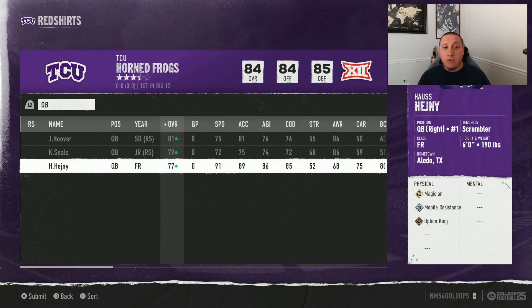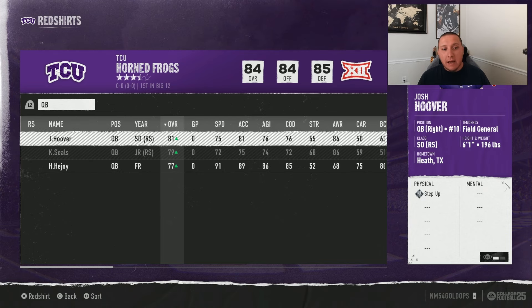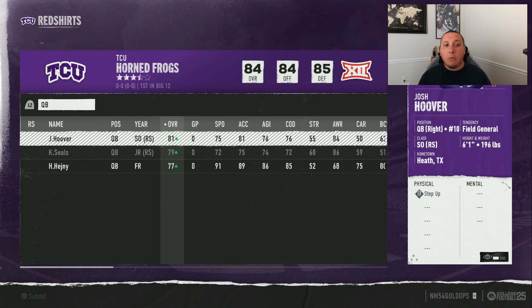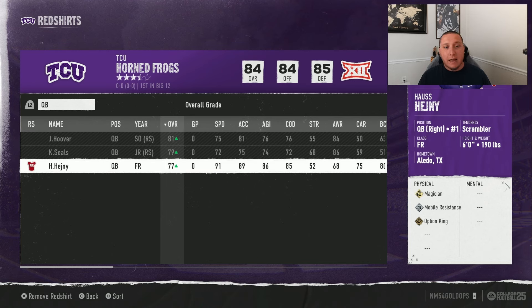If I don't red shirt him now I may potentially waste that season. If you red shirt a player you essentially get five years of progression, whereas if you don't red shirt you get four years maximum. You get an extra year of them sitting the bench and progressing in the off season — that's really the key. So what I would probably do to build TCU long term is just red shirt this freshman quarterback and start him next year.